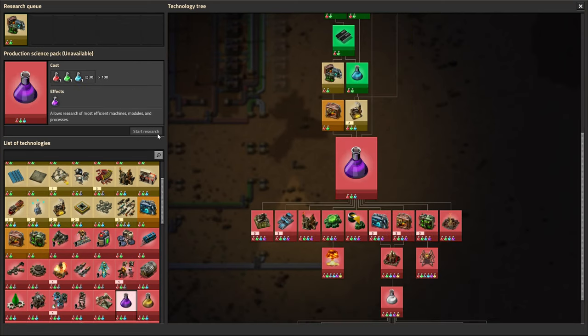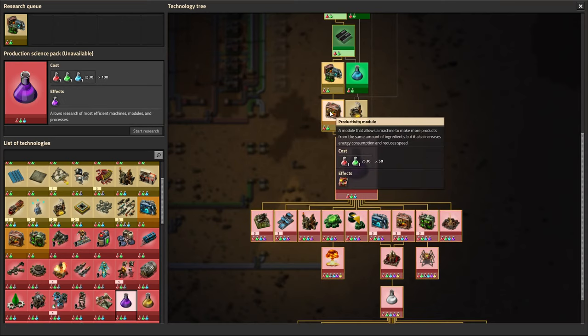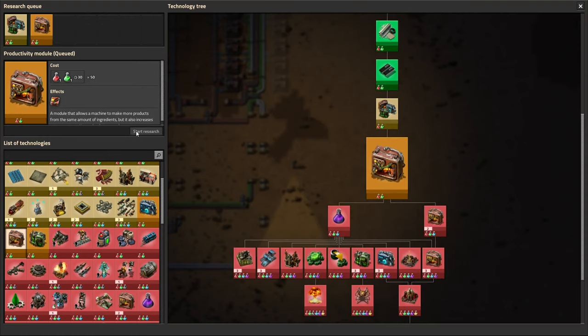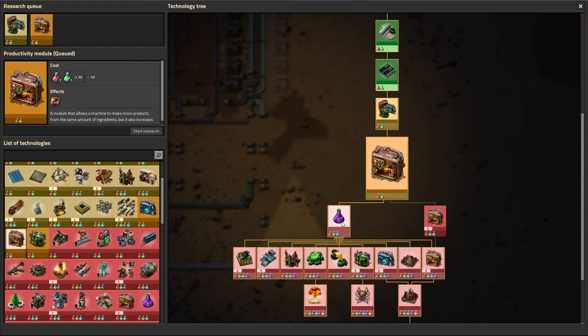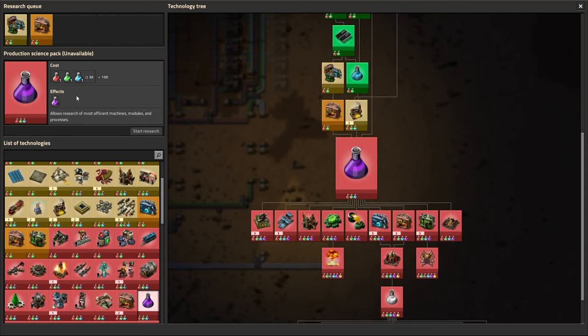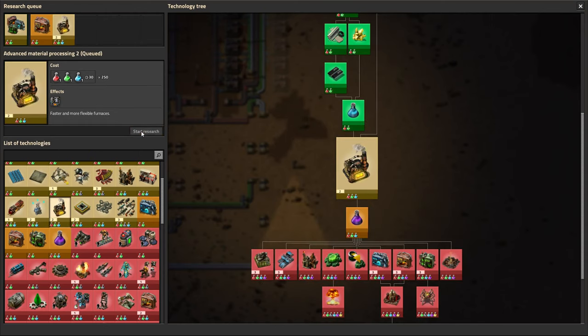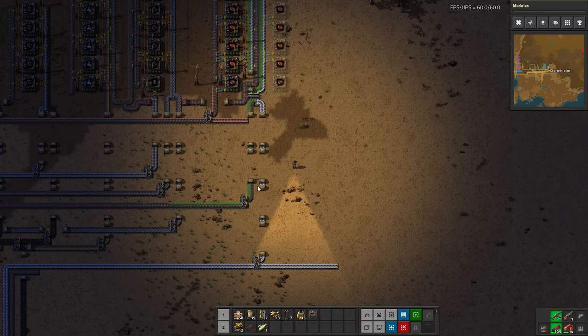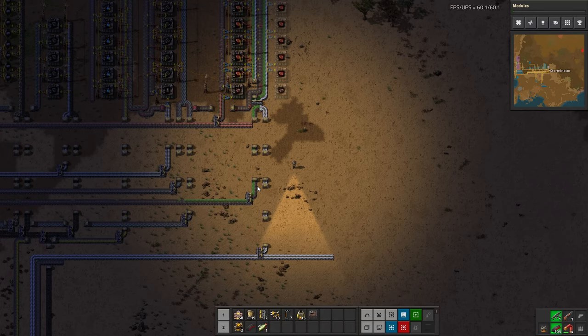One really nice hotkey — this is actually new in 1.0 and I'm trying it for the first time — is backspace. A fantastic hotkey the devs have added in the tech tree: if you click on a research and queue it up, you can just hit backspace and it'll take you back to the one you were previously selected on, which is really nice. So we'll just queue up all of these right here and get those going.